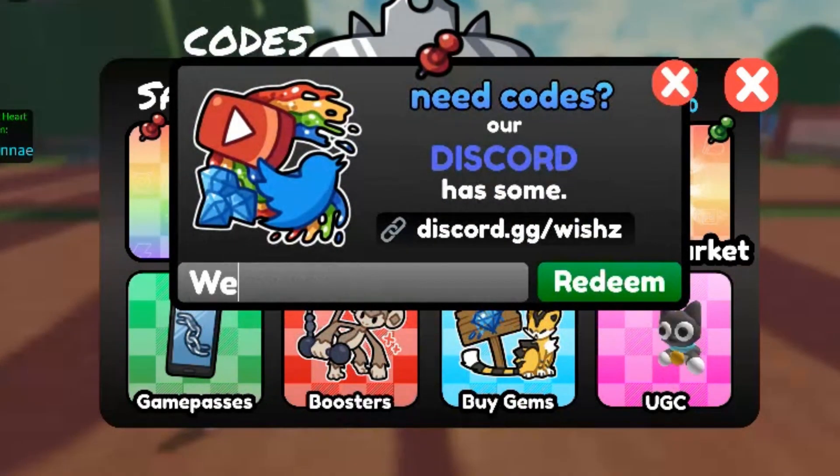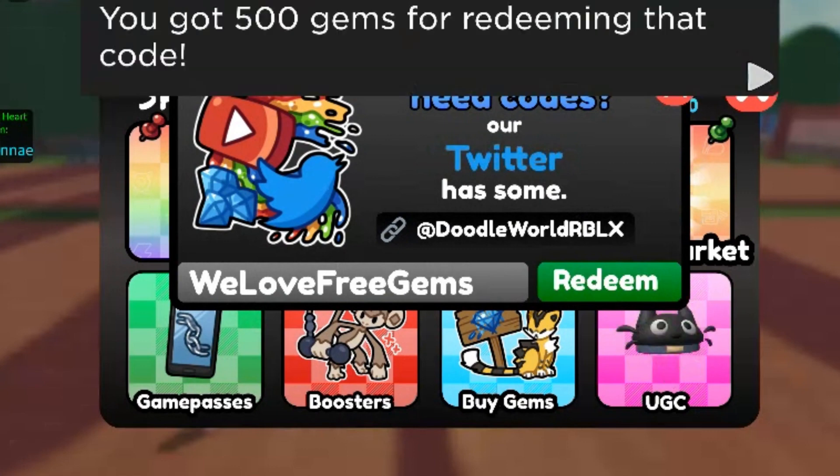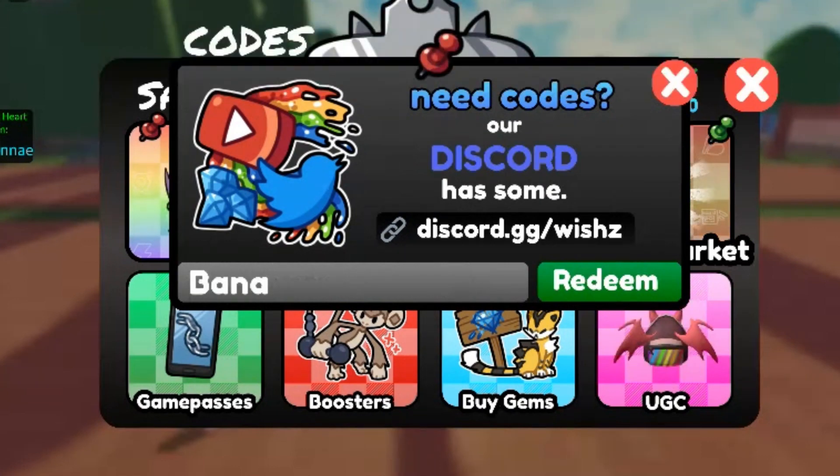Hello, viewers. In this video, I will show you how to redeem two special codes. The first one will give you 500 gems. However, the second code will give a free Banautilus.